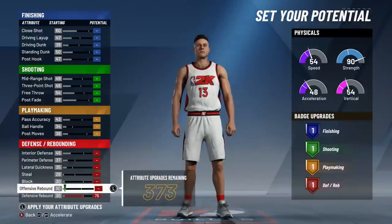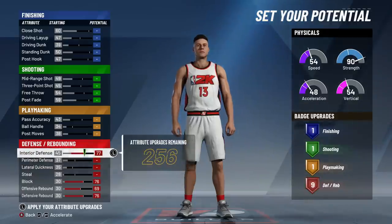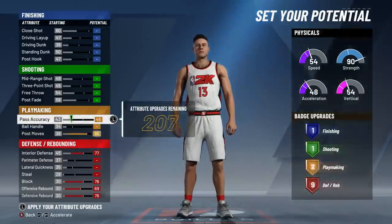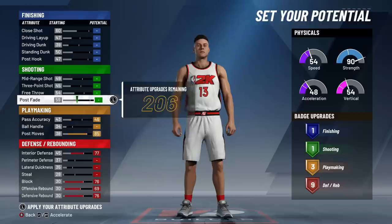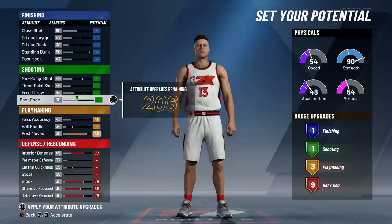Defense is already gonna get maxed out right off the rip. I cannot look at making a center build without having my defense maxed out. I really wish I could get a couple more badges in here, but it is what it is. For playmaking, we're gonna max out the post moves, and then get just enough pass accuracy to get three playmaking badges. We're gonna come back to this, and I found it crucial to get an extra shooting badge.